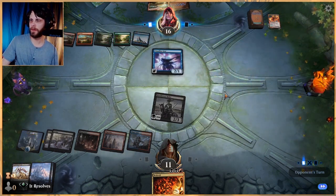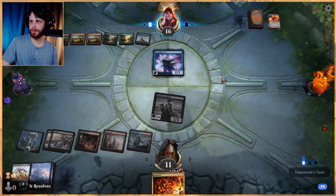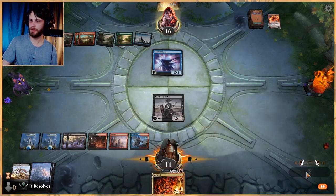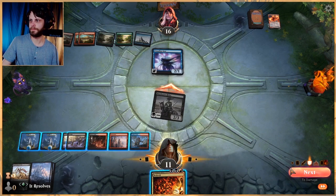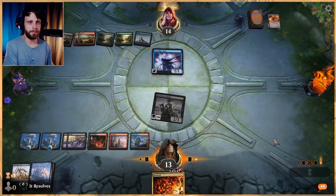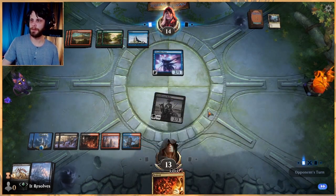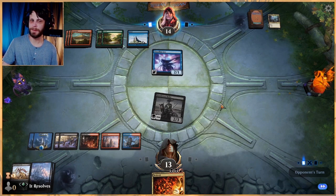We do have to be careful because eventually they can start powering out some stuff, but thankfully we've gotten them down to one card per turn essentially. Drawing lands — not very helpful; we're really looking for a big spell and just not getting it. We'll do the best we can. Not going to use this until I need to. This is a race that we obviously win if given no changes, so I'm totally fine — we can use this anytime.